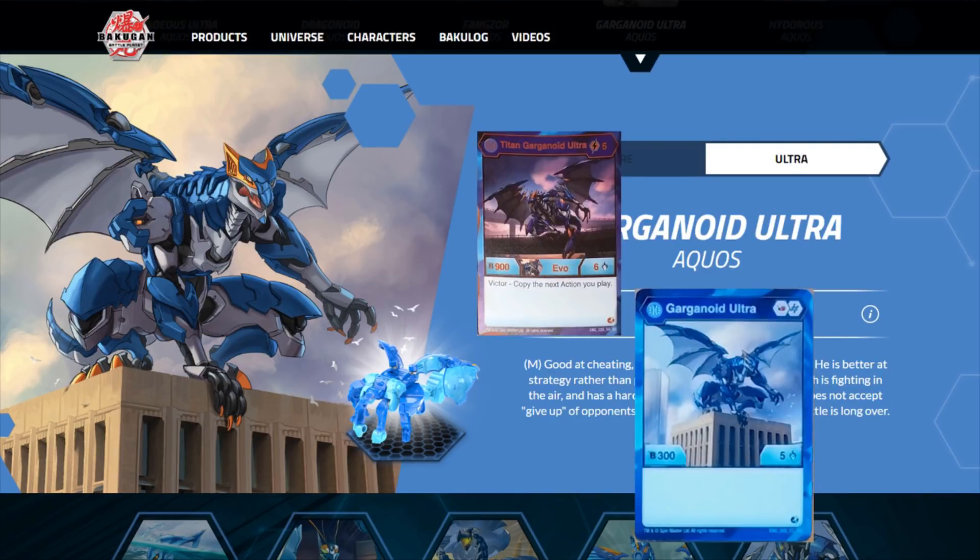Its Evolution at five cost gives us a 9/6 with the Victor ability to copy the next action you play. This is obviously very powerful, and the stat line on that level is very solid, but I feel this needs a very specific deck to work. It's not the kind of card like Chaos Titanilius that is extremely powerful and will win battles in and of itself. It needs to be winning battles first — effectively a 9/6 vanilla that you paid five for. But if you can get a win with it, it becomes extremely powerful. This needs quite a specific deck, probably a very control-oriented one, because that's where that kind of ability will shine the most.